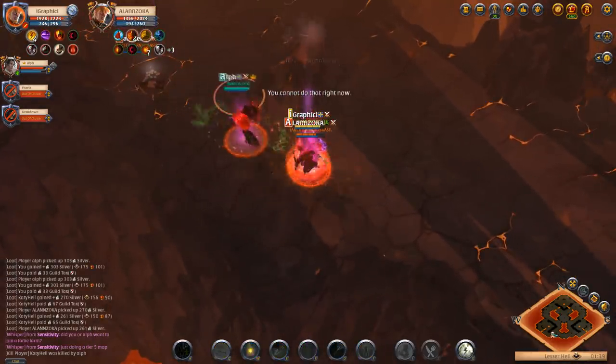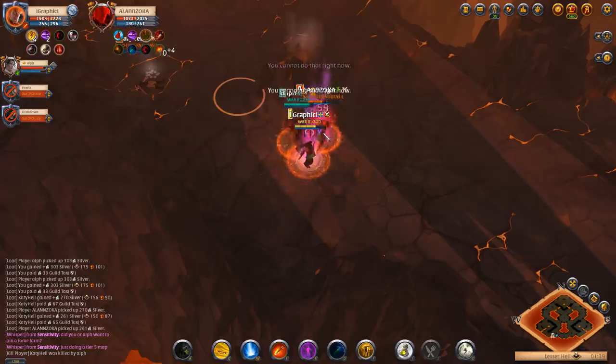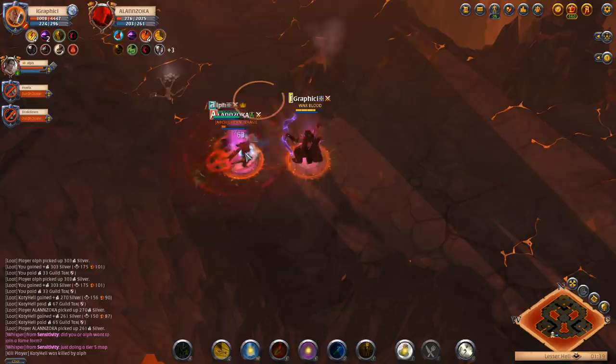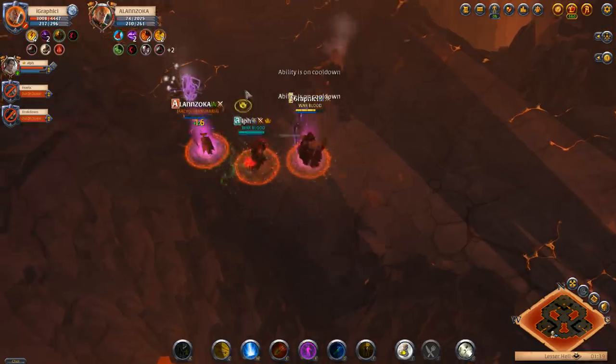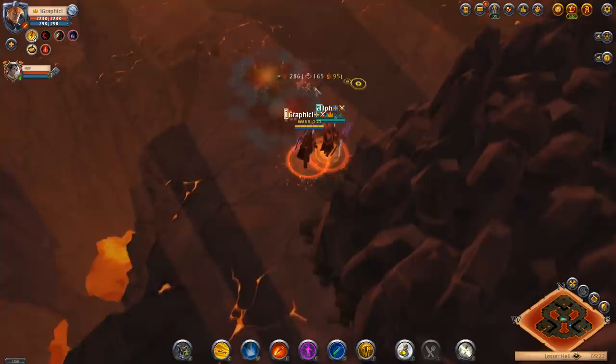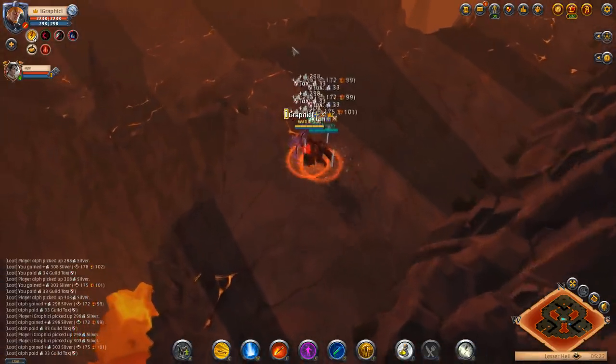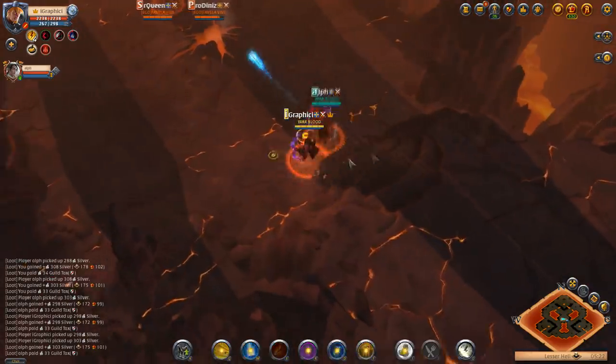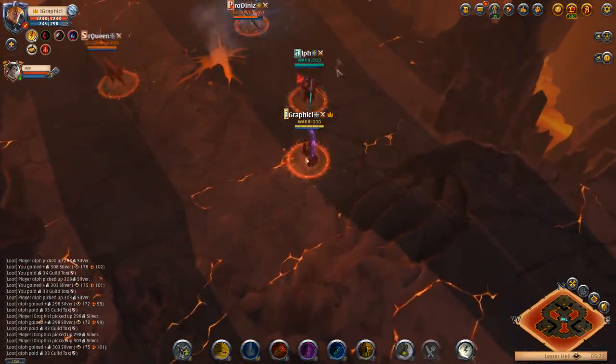Right here we're going to start off with a war bow and black hands duo build. We got a good catch on that first guy and the second guy is slowly going to die here as Alf fears into the side. This clip is a little bit old but we're going to be getting to some newer fights in a second.